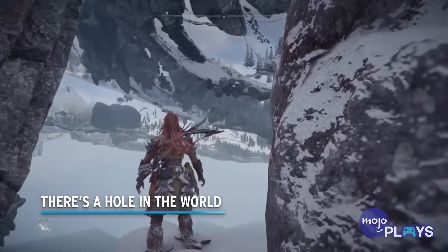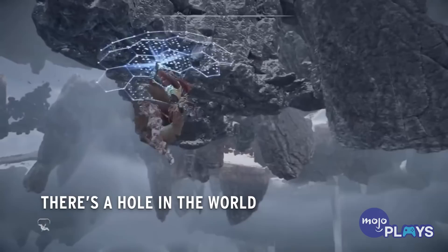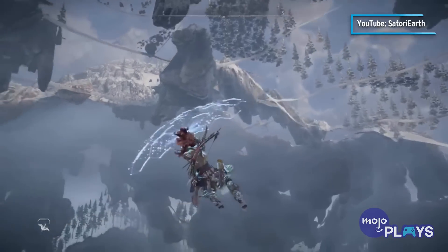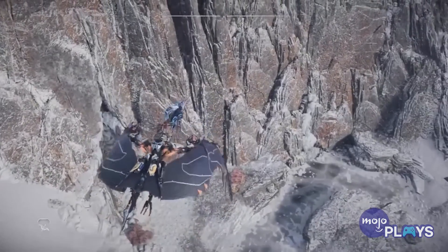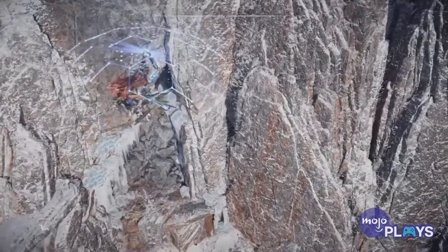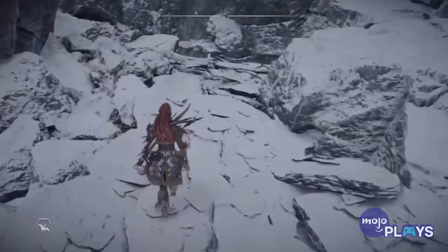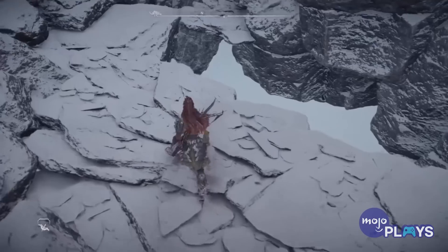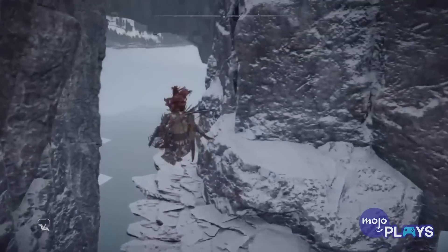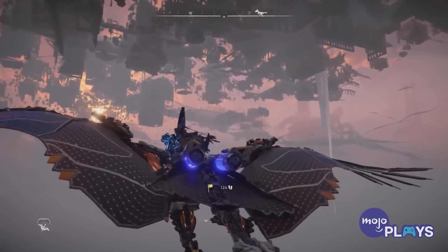There's a hole in the world. Sometimes we're not meant to find stuff in games. Take this hole in the world, for instance. On the side of a cliff, there's a small cave covered by ice, with just enough room to fit through. If you're able to get through, you'll see some of the map is missing. Here, we can fall through the map and glide, allowing us to see the entire map from underneath. This is also a good spot if you're still trying to get the trophy for completing a long glide, though there are easier ways to get it.